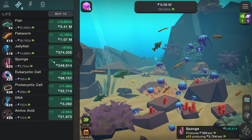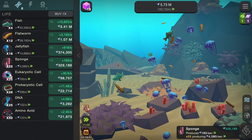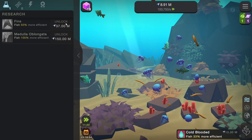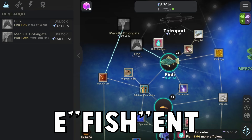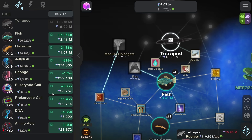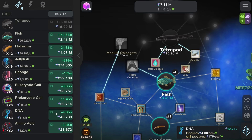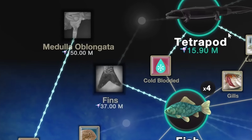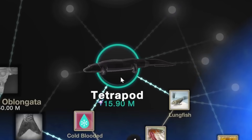We actually only need 2 more sponges to get that achievement — free entropy points, 12 million of them. That's perfect. Now we can get cold blooded — the fish are more efficient. And then we just need to buy something else that's super cheap, like DNA and a lot of it, so it explodes in the soup. And then we get 13 million entropy, which gives us enough to unlock tetrapods.